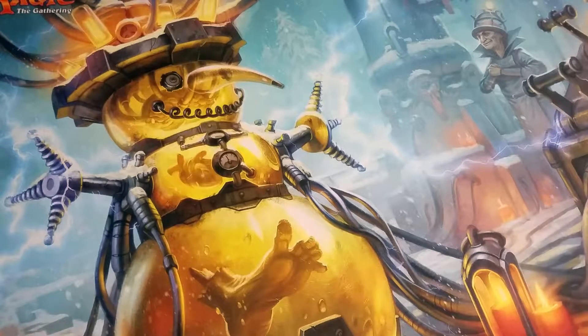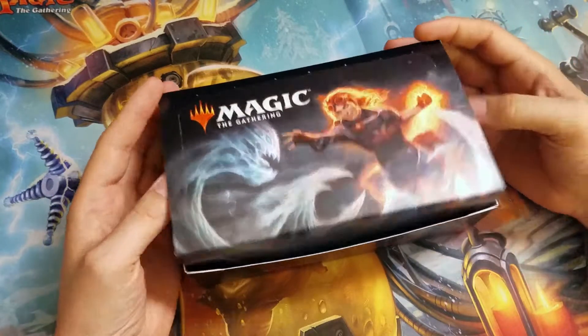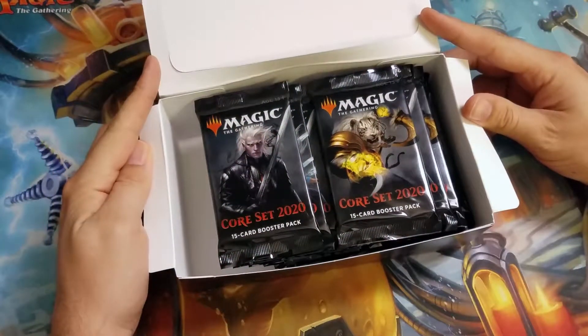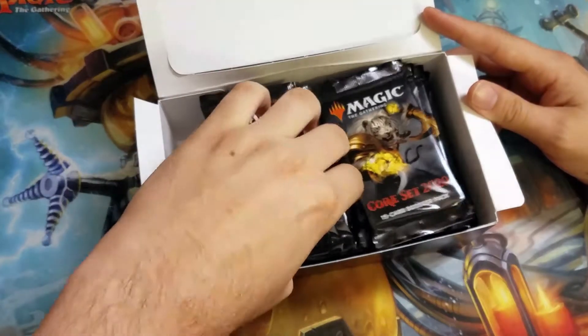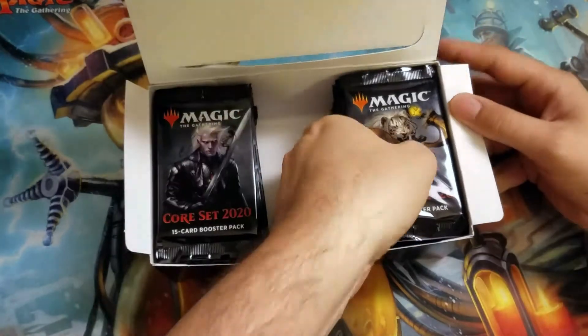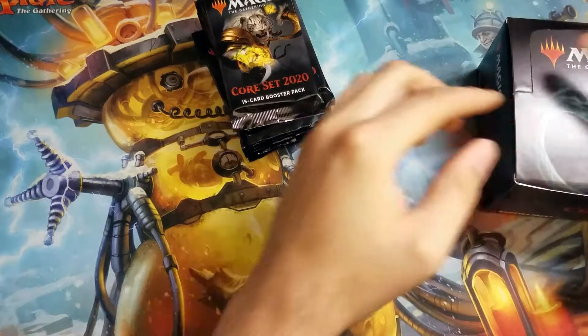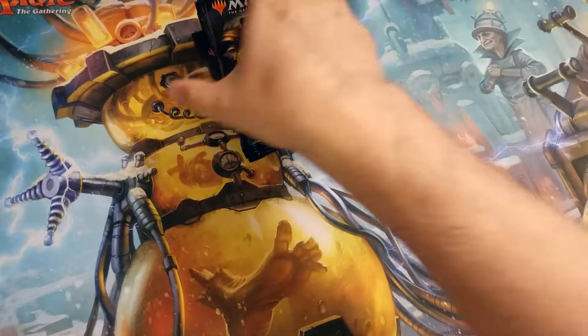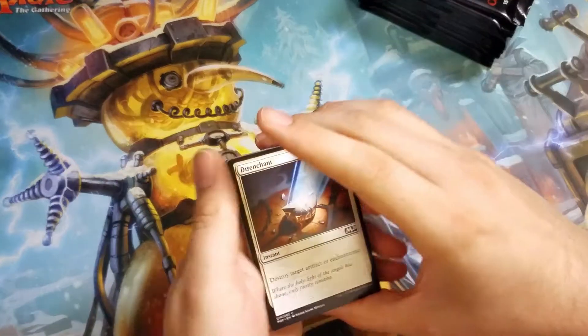Hello and welcome to Booster Drops. Today we're going to do some more Core 2020. I'm going to take the Sorens stack or the Ajani stack — we're going to save Sorens for last. Last time opening this box, we got three Planeswalkers. Don't expect that to continue, but it'll be very nice.